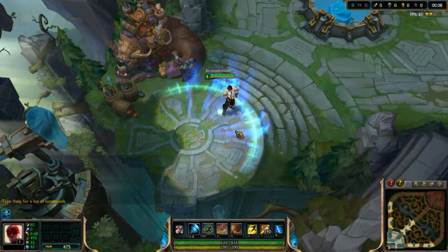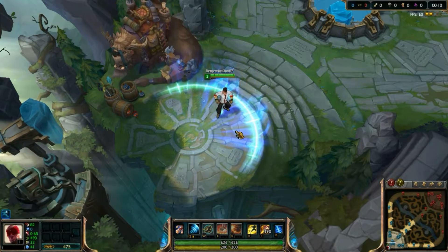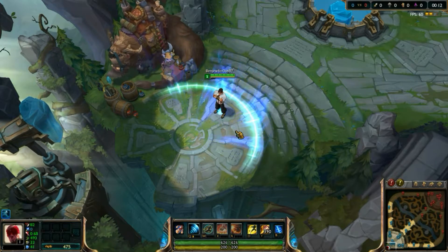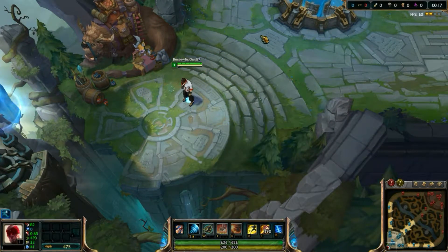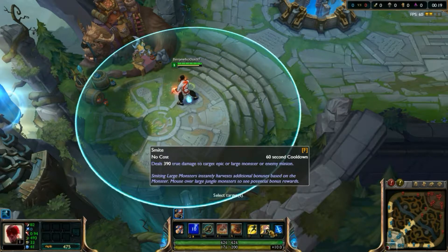Hello, hello everybody. Today I will be showing you a cool interaction — not as much of an interaction as a slick maneuver that you can pull with a combination of Lee Sin's Q, the Sonic Wave, and the Smite Summoner spell.